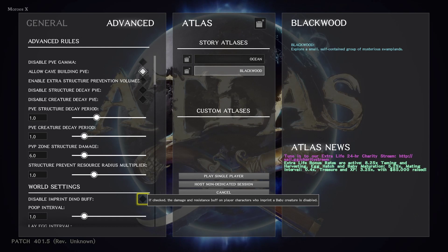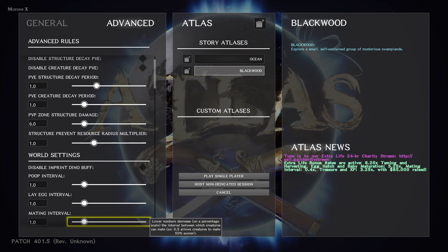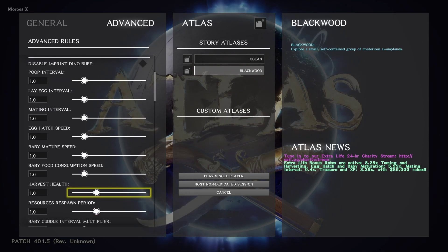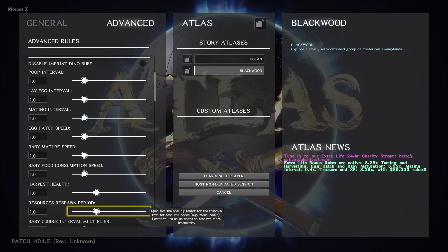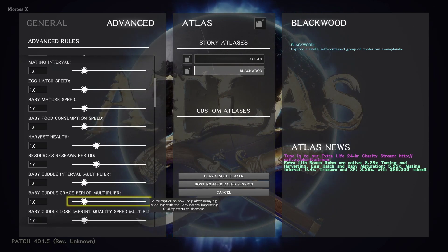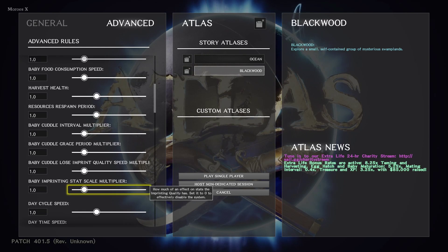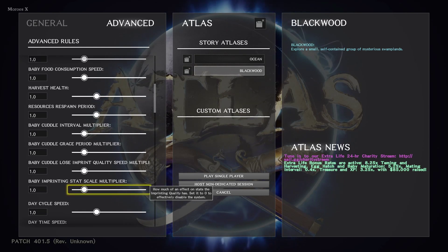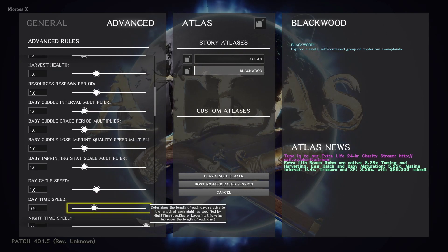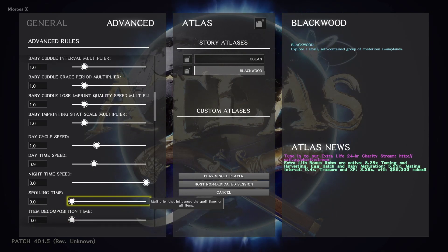Now we've got some of the world settings. Disable imprint dino buff, poop interval, lay egg interval, mating interval, egg hatch speed, baby mature speed, baby food consumption speed, harvest health, resources respawn period, baby cuddle interval multiplier, baby cuddle grace period multiplier, baby cuddle lose imprint quality speed multiplier, baby imprinting stat scale multiplier. Day cycle speed, which I played around with a little bit. Day time speed, night time speed — I sped up night because I don't like night time as much. And spoiling time.